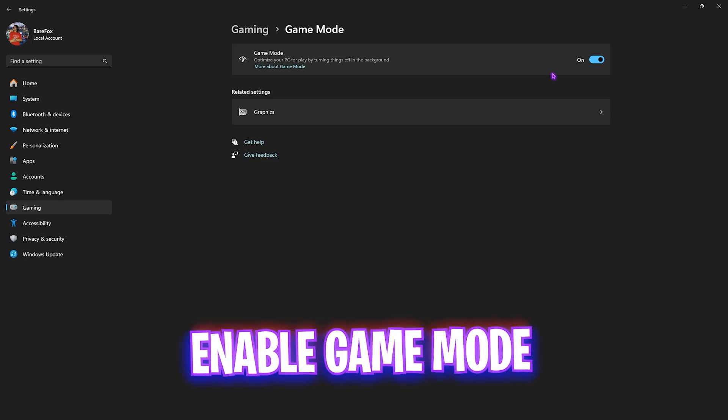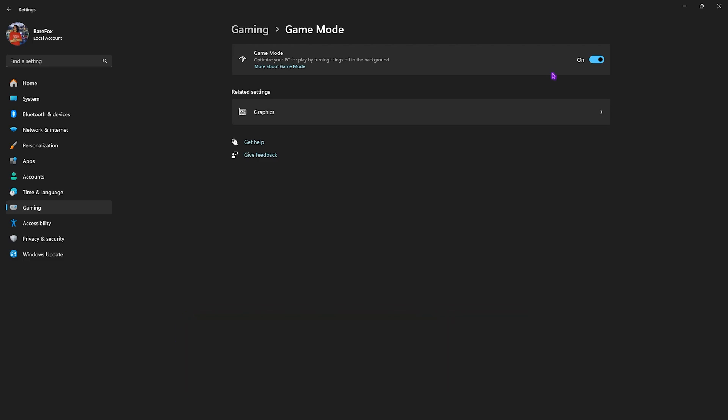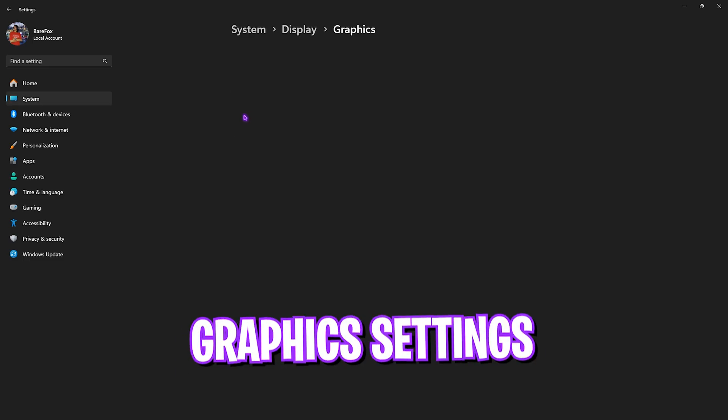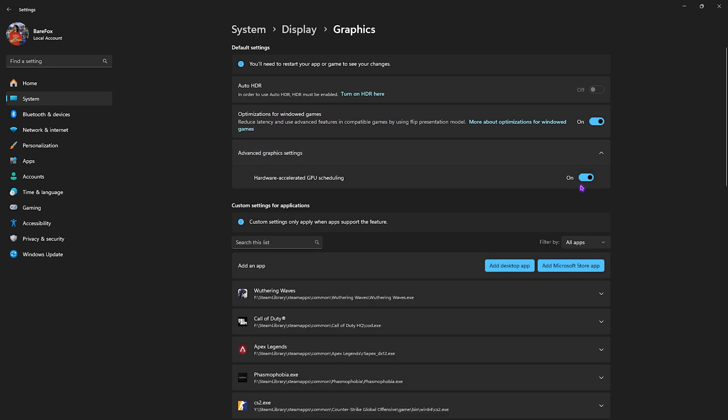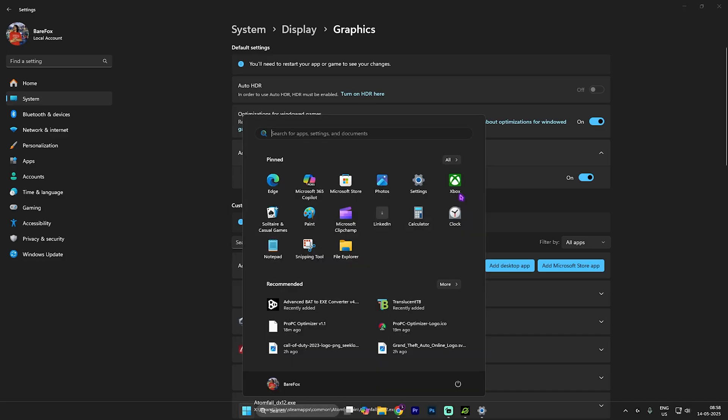Using Game Bar while in-game could cost you FPS, so disable it. Then head back to Gaming, go to Game Mode, and turn it on — it will optimize your PC by turning off background applications, allowing you to improve your FPS drastically. After that, click on Graphics and enable optimizations for windowed games, then click on Advanced Graphics Settings and enable hardware-accelerated GPU scheduling.